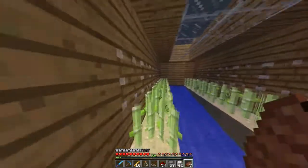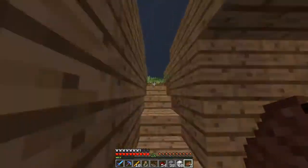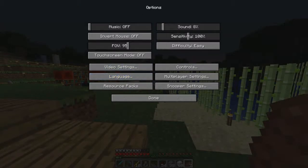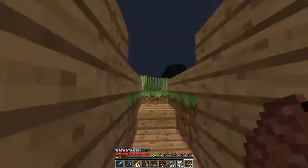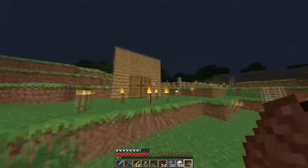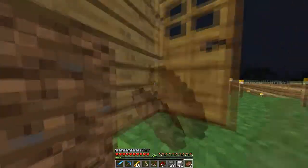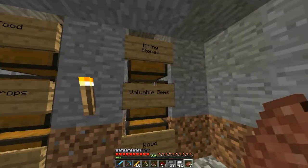They just fall into the hopper and then they get transported down into a chest. I still need to clean this area up a bit. What better to start out this series with than a level 30 enchantment?